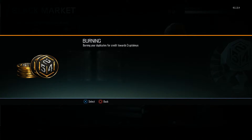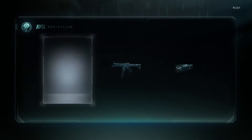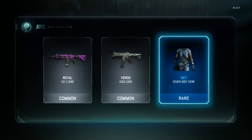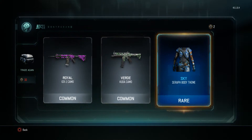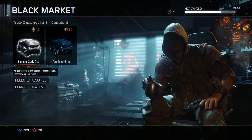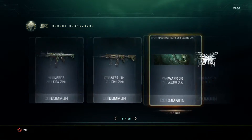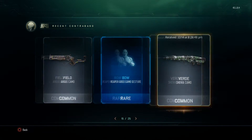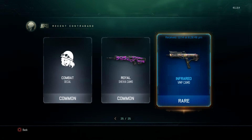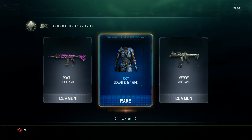Actually, hold on — I've got some duplicates. It's not over yet. It's an hour twelve, I can do one more common. Give me a rare at least. Yes — Seraph Body! That's new, well, I haven't had it before. That's pretty cool. I've had a lot of Royals. I've pretty much got nothing overall — I've got a lot of gestures. But the VMP Infrared was the only decent camo I got. I use the VMP, so that's alright.